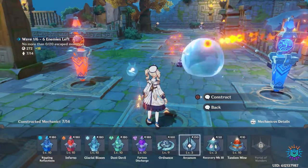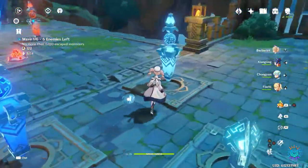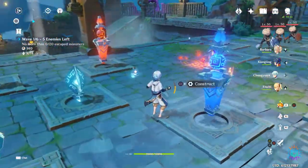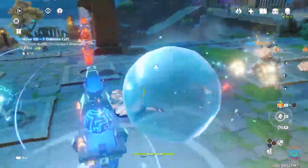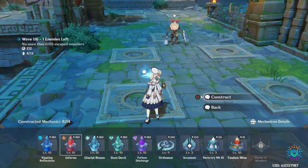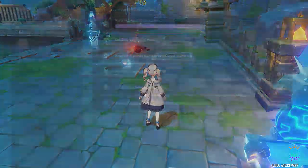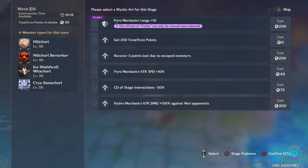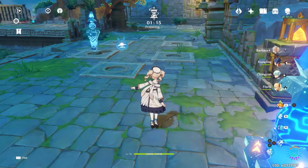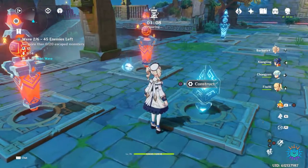Right here we'll be putting the Mystic Mechanicus - this will give a boost not only to our pyro towers but to the cryo and the hydro as well, so these will be much more powerful. We've got five more enemies left in the first wave and it's going pretty good so far. We're going to go ahead and put a cryo tower right here. Pyro is pretty much our most powerful tower, so you want to give them as much perk as possible - we're also increasing the speed at which they attack.